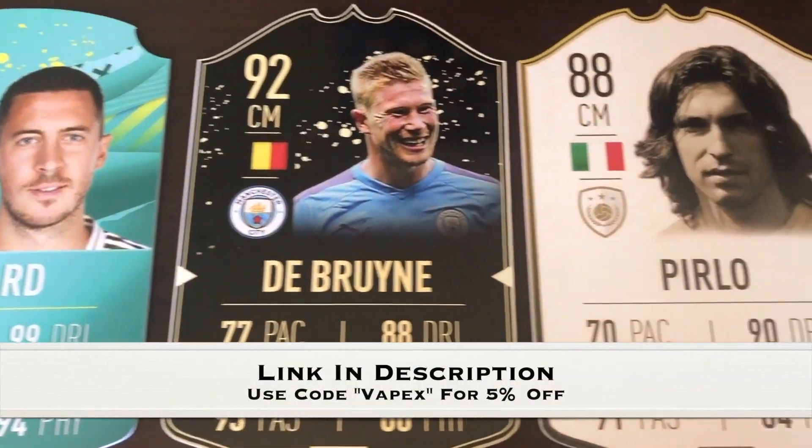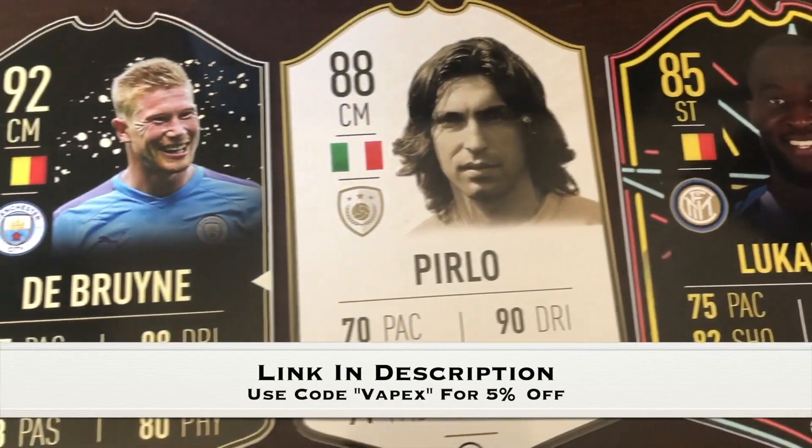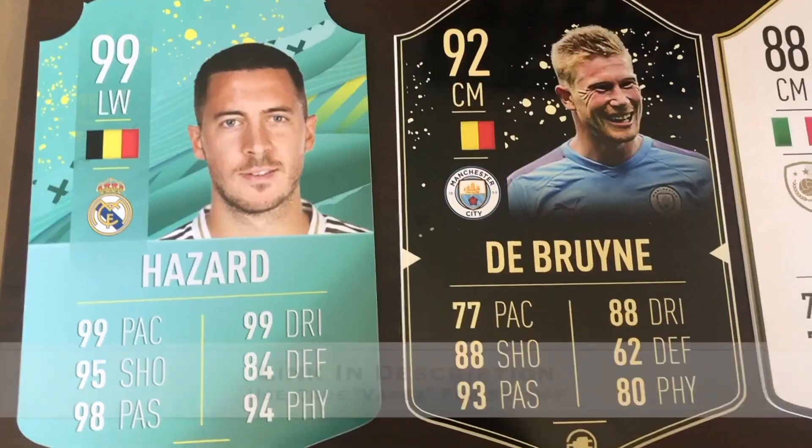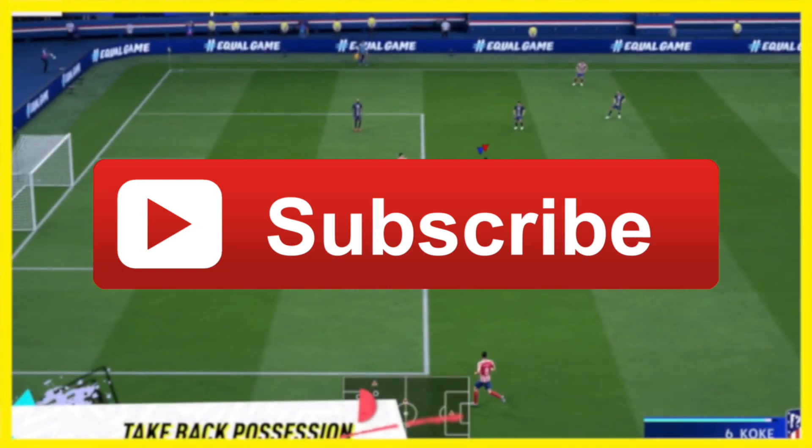If you're looking for the perfect Christmas gift, why not pick up some Real Life Ultimate Team cards? Use my affiliate link in the description and my affiliate code VAPEX to save 5%. Make sure you subscribe today to get all the latest Fever 20 news.